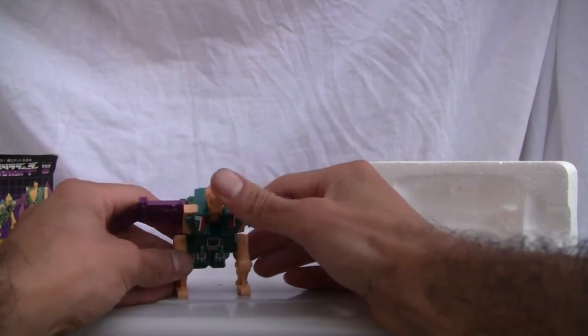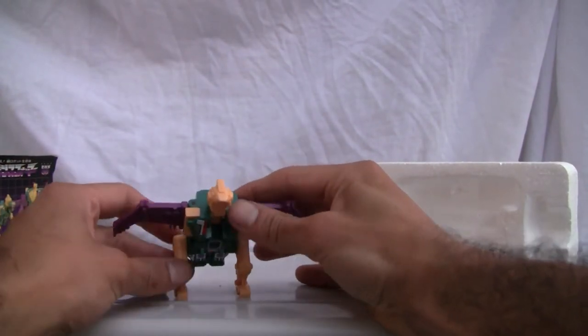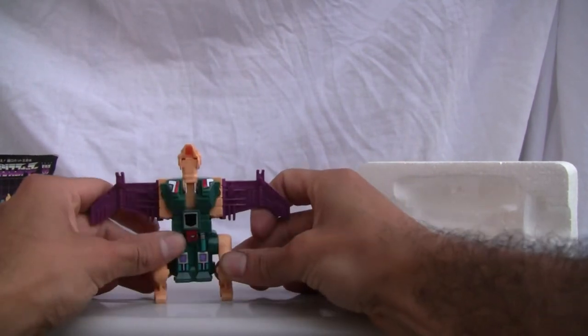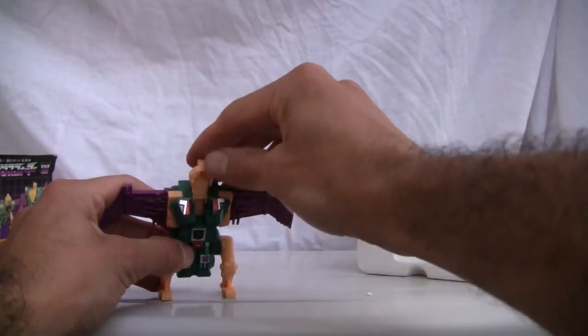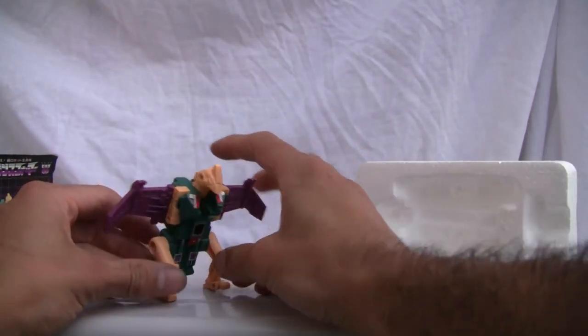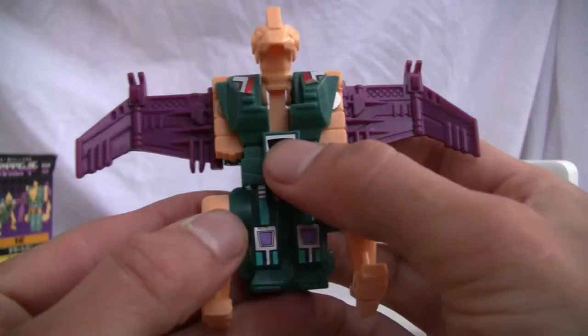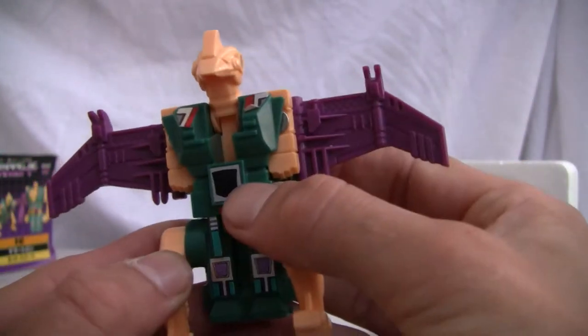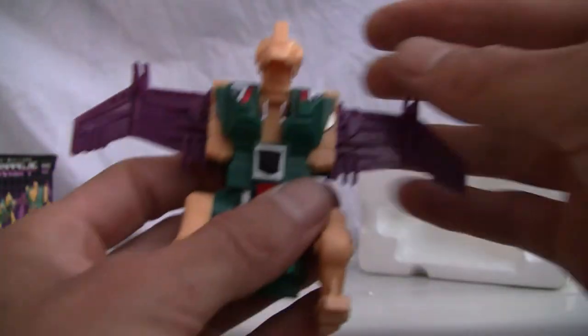He's pretty big for a bat. Looks like — what do you call that dude — Laserbeak, I guess? He can be a batman, stretching it. Articulation in this mode is really limited, even his little arms. You can see that. Of course, the little rub symbol is there, so if you had some warm hands you might be able to reveal it. But hey, he's a Decepticon, what can I say.